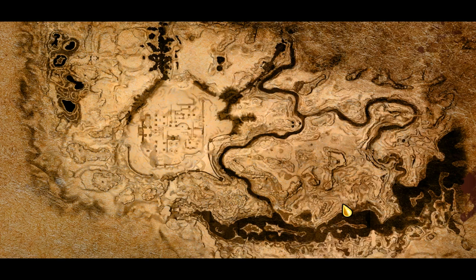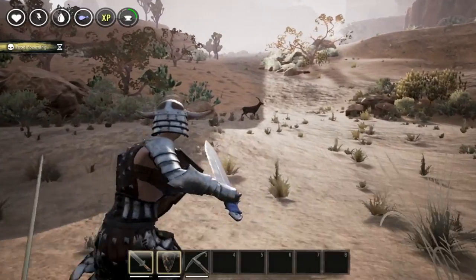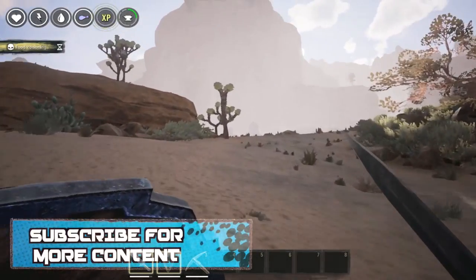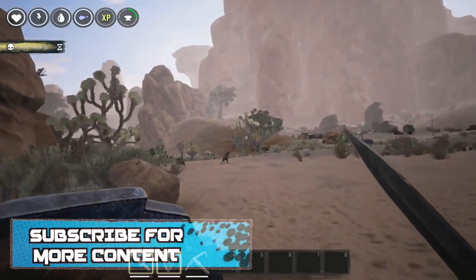You're going to be heading to this location here on the map — I'm going to show you how to get here from the starting area. But before you head out, I recommend that you level yourself up a little bit, get yourself a decent weapon and a shield, and maybe some armor as well. There are a few enemies you can encounter along the way — it's mainly hyenas and spiders. They aren't too hard to kill, but they can kill you if you are not careful.